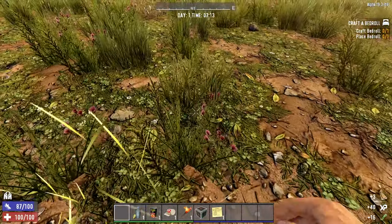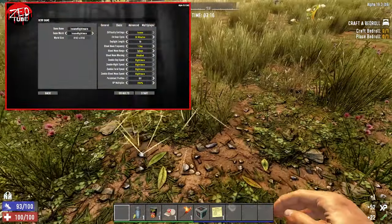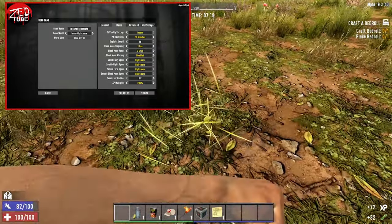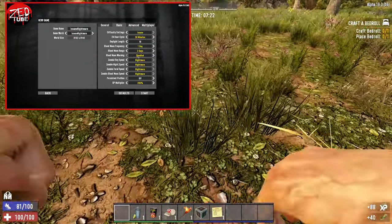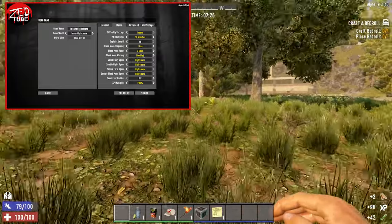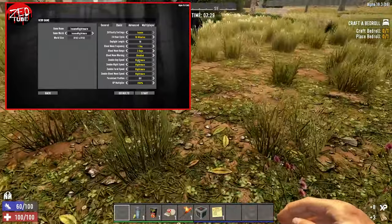I've given it that name because I've made the difficulty level insane. We're on 30-minute days with a horde every night. We've got a range of three days so it might not actually be every night — we might have a three-day window where the hordes will happen, but I have turned off the blood moon warning, so we basically have to assume that every night is going to be a horde night, although we're not going to know until 10pm.